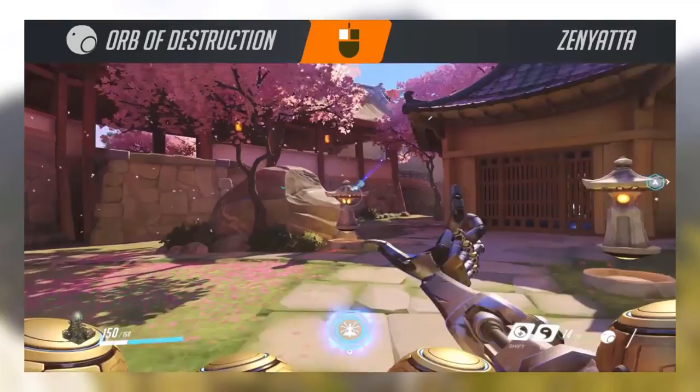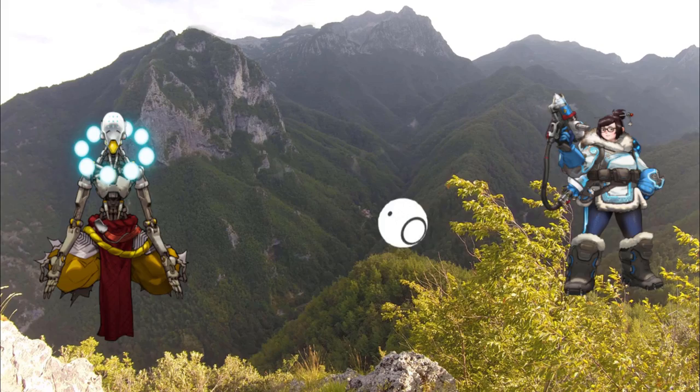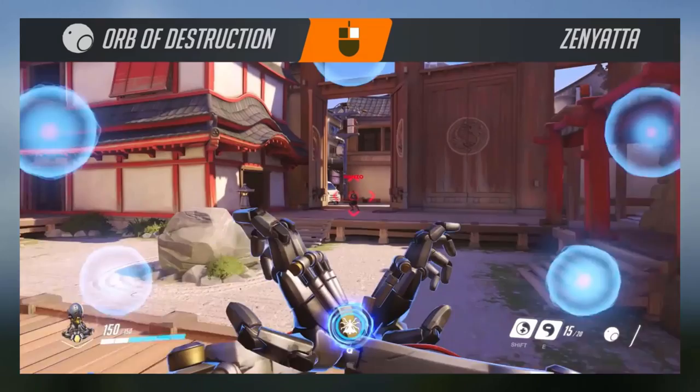Zenyatta's left click makes him throw an orb at an enemy. There is a little delay on the projectile, so make sure you shoot where you think the enemy will go instead of where they are at distances.